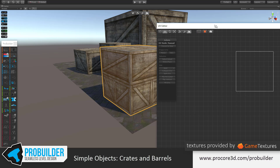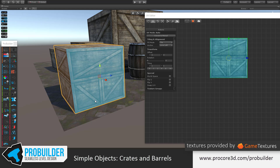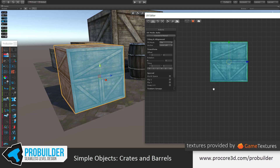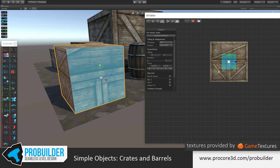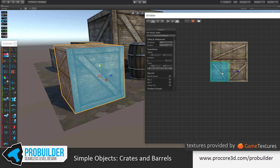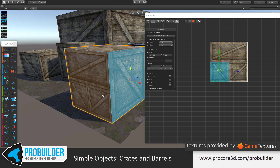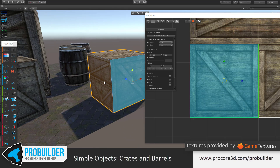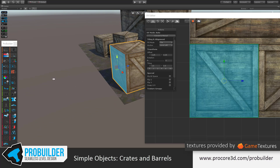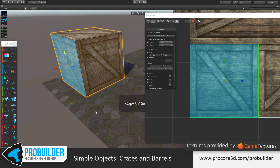We want to fit this face down into this area. I could actually do this just using the auto tools. Holding Ctrl while scaling snaps to the grid, and then holding Ctrl while moving snaps it down there — so that's one side. Or I could select this face, hold Ctrl-Shift, and then click on each other face. Ctrl-Shift with auto mode is going to copy-paste the UV settings from one face to another. So I have this face selected with the UV settings I want, hold Ctrl-Shift and click on another face, and there it is applied. Let's do the bottom as well — and there's our crate all set.